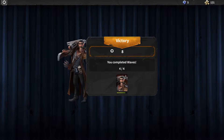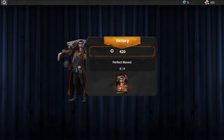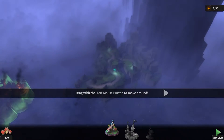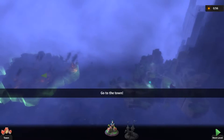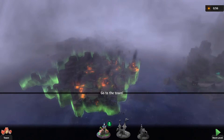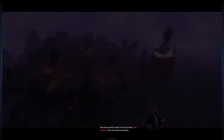Now what? We completed four waves, we've got lots of things, we've got some money. Go to town. I think I went to town — I'm not really sure. Not 100% sure what I just clicked on. But I guess we'll find out. So this essentially is the game.